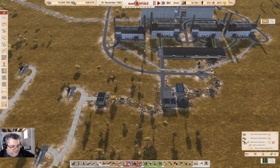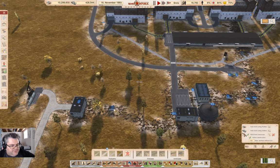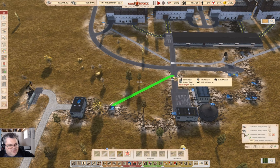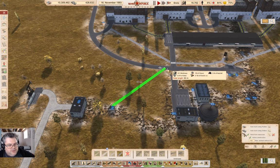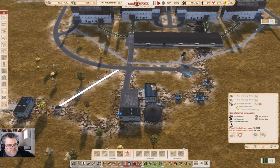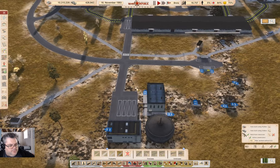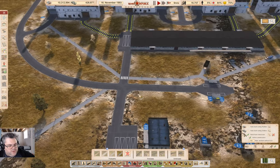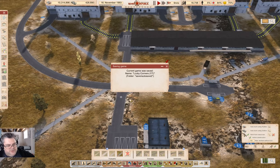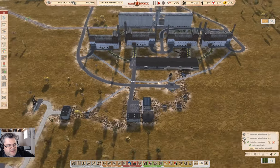There's something else I need to do first, and that is connect this up. Yeah, that should be fine — build it with rubles. Yeah, those should be fine as well because that's plenty close enough. Oh, that's a water — yeah, okay.